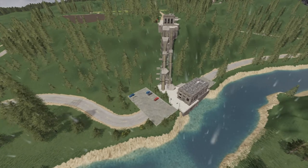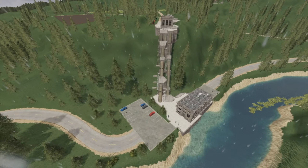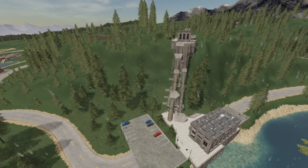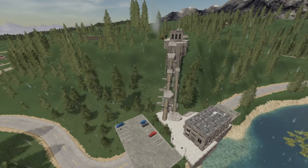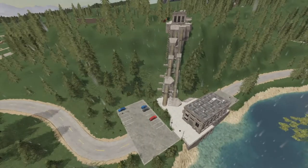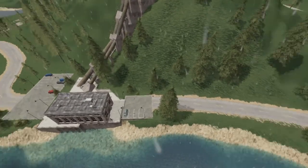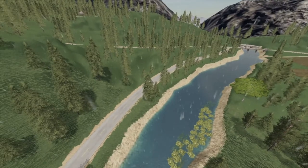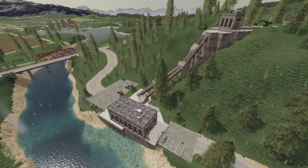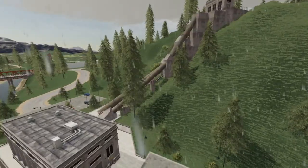Welcome back everybody to Farming Simulator 19 here on Goldcrest Valley V2. We're about to start our next contract. We've got a few trees right there on the right — let's zoom in. We've got a few down this road here we've got to take out, and probably these three right here and those three, so it's six.